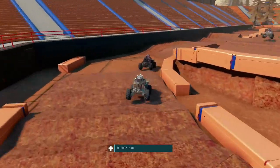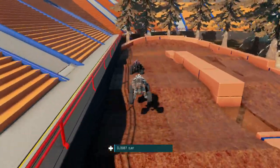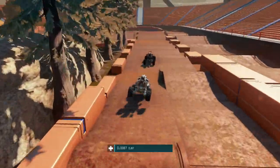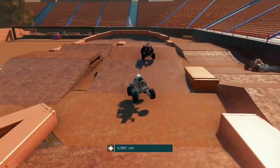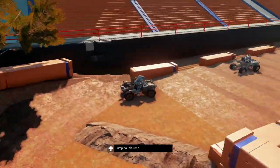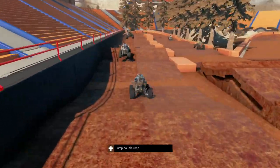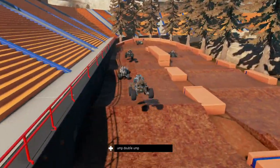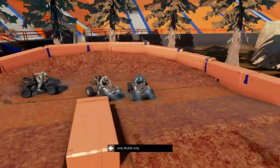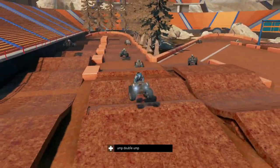You see DJ getting lapped there by Blades, so lap traffic is starting to come into play, although the rest of the lapped pack is a little bit further ahead. We might have to wait just a little bit longer to see lap traffic truly play a role in this race, if they do at all. Here we go to Ump — he recovered decently, I think he's mid-pack right now, around eighth or so.